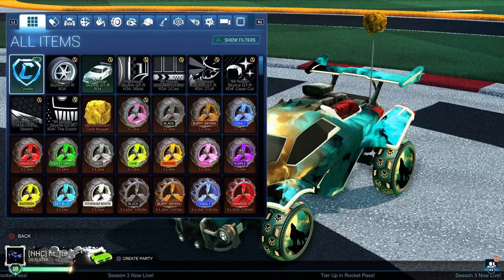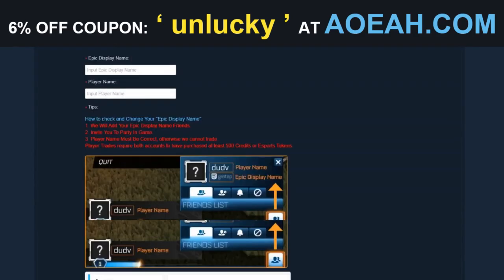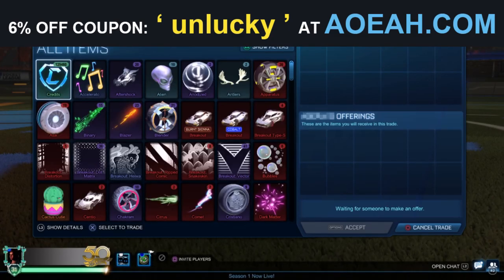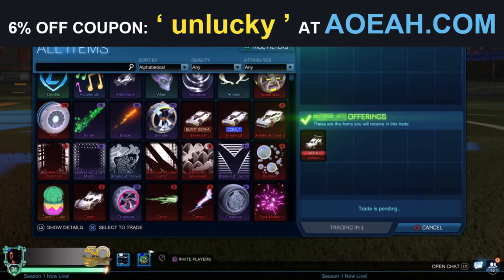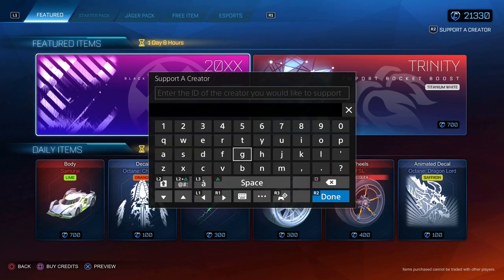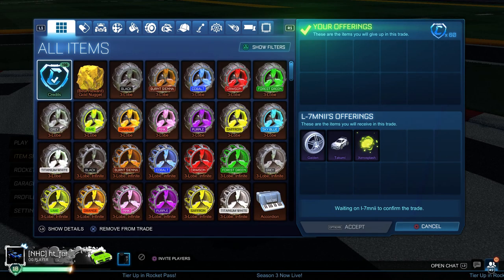Let's get straight into the video. Before we do, everyone knows that credits from the item shop are extremely expensive, but AOA provides cheaper credits and cheaper Rocket League items for every console and platform. There's safety and security for every order, and if you want six percent off use my code 'unlucky' at checkout. Also remember to use my creator code in the item shop: HT underscore FER, because it really helps support the channel.